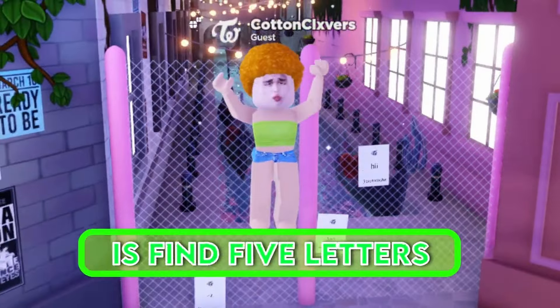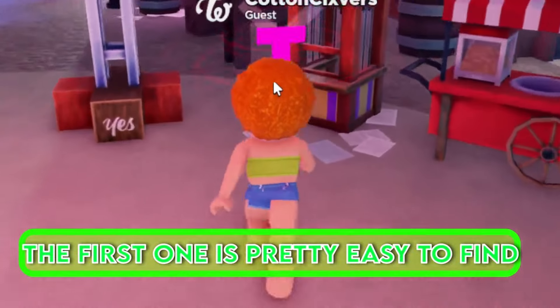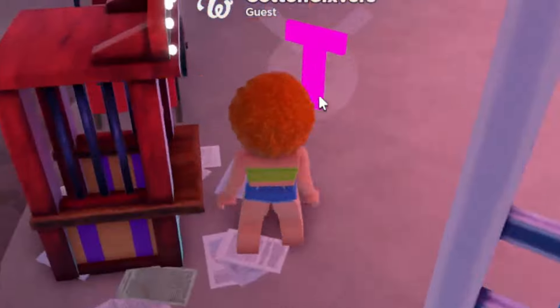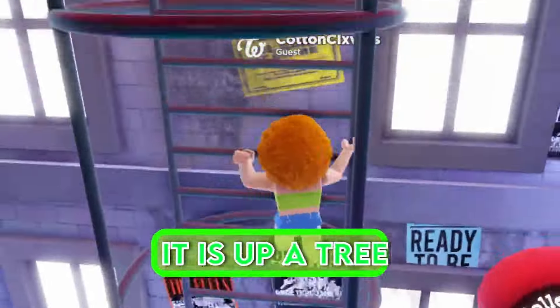Okay guys, all you have to do is find five letters that spell 'twice', so follow where I go. The first one is pretty easy to find. To find the second letter, it is up a tree.